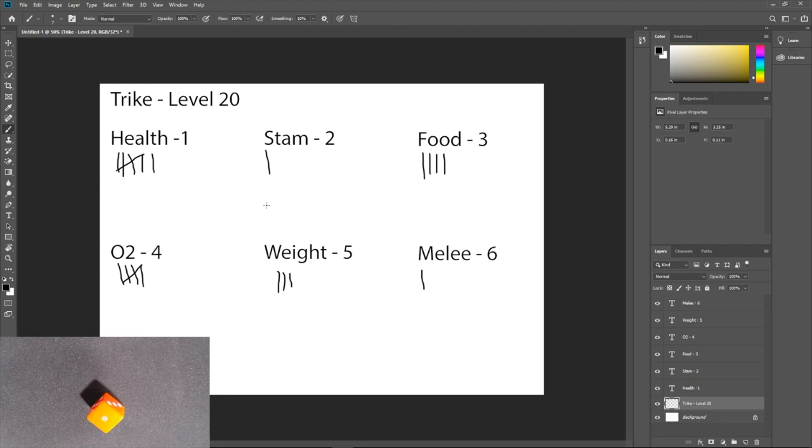Most dinos you tame at higher levels are just average stats — average, average, average — and then every once in a while you get one that's slightly spiked. It's really the statistical anomalies we're looking for, meaning something that doesn't truly follow the expected distribution. When we get those level 150s with excessive amounts of melee points, that's when this happens. This trike has a lot more health, oxygen, food, and weight than normal at wild level.